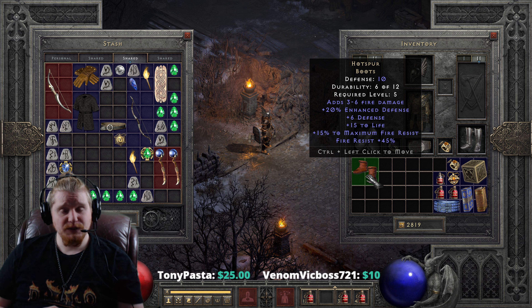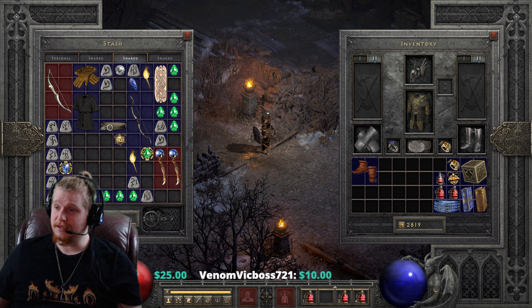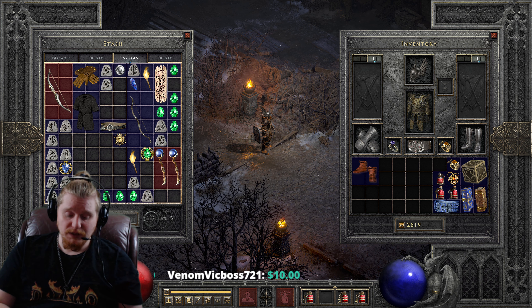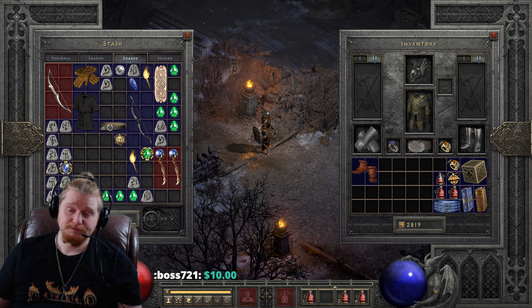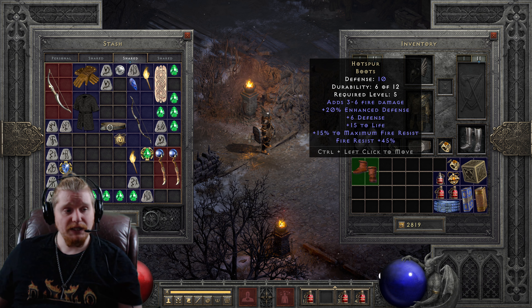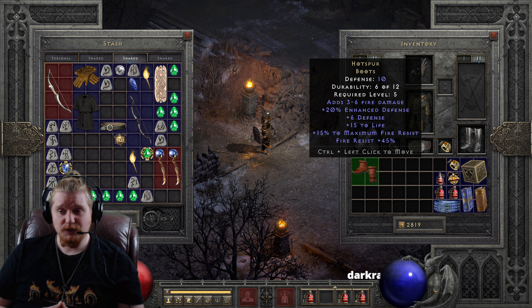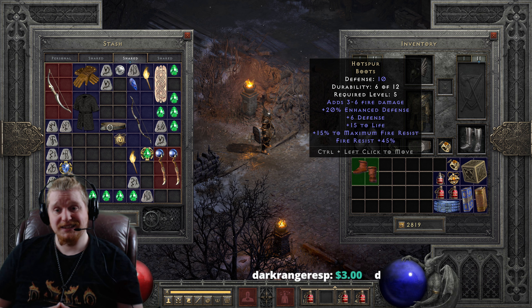20% enhanced defense on these is pretty sweet, considering that at this level, 10 defense is literally enough to protect you from most monsters, and will definitely be nice later on as you're trying to build your defense up higher. The enhanced defense does vary on this, from 10 to 20%, so there may be a little bit of variance. But it also has a flat defense bonus of plus 6, which is pretty sweet.